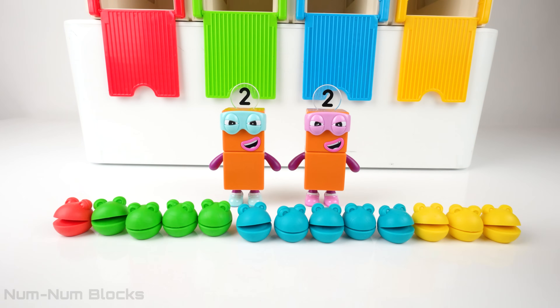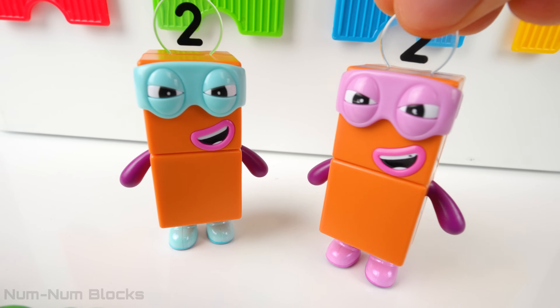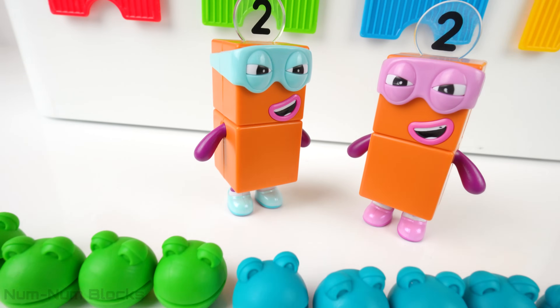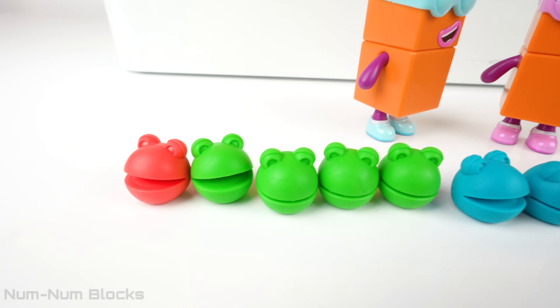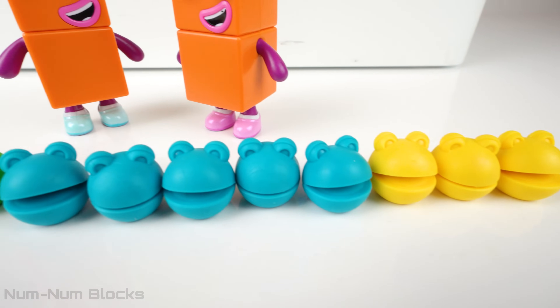Where are the NumberBlocks, Terrible Twos? We turned our friends into number blobs. We make a great pair of troublemakers. I see one red blob, four green blobs, five blue blobs, and three yellow blobs.